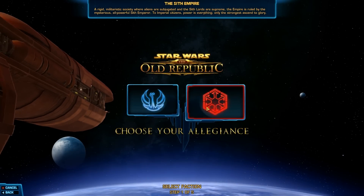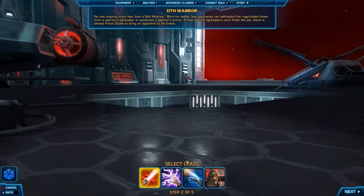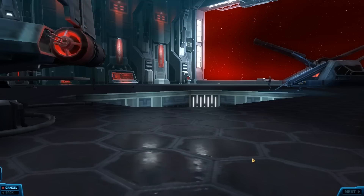Hey everybody, this is L1. I'm going to show you another quick SWTOR beta footage of the Sith character creation. As you can see from left to right, there's Sith Warrior, Sith Inquisitor, Bounty Hunter, and Imperial Agent. I think I'm going to go with Imperial Agent.